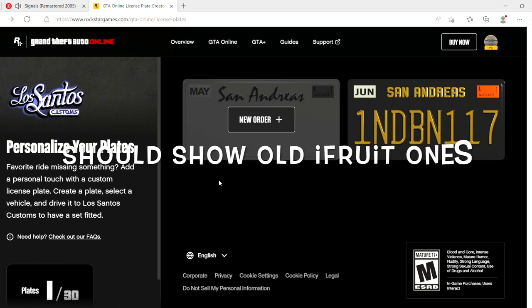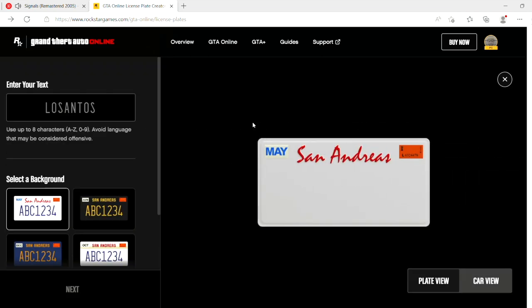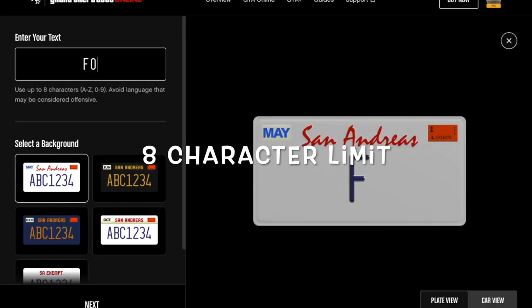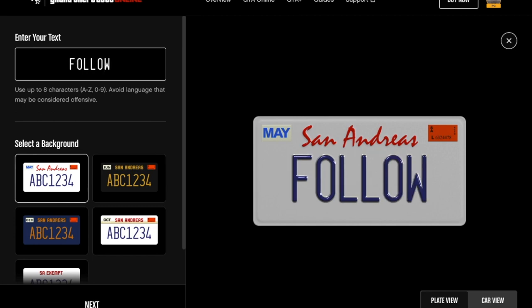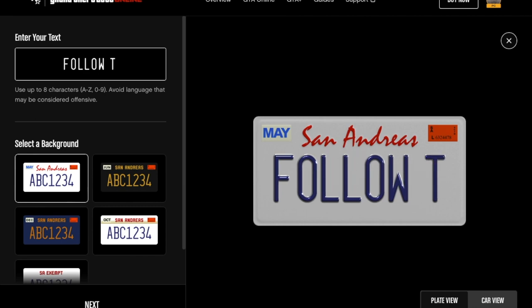So the new license plate creator, replacing the old iFruit ones. If you've got iFruit ones, they should show up here. And you can't delete the Rockstar awardee ones that you may have got in games. The plates are free, you can have up to 30. You can delete ones that you've already created to keep it within 30. And there's an 8 character limit, which is a little bit annoying if your channel is called Follow That, so I'll have to go for the abbreviation Follow T. I'll try a variant on that a little bit later.